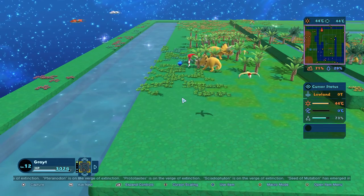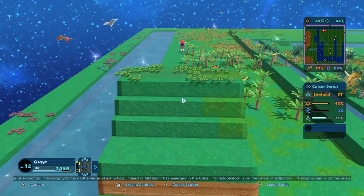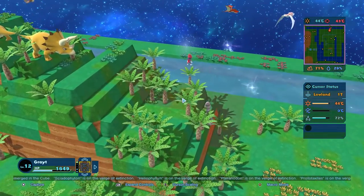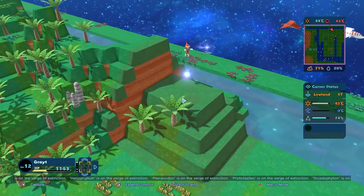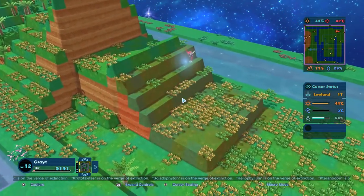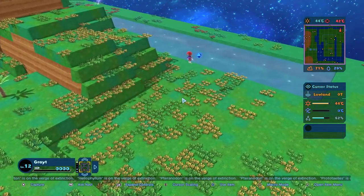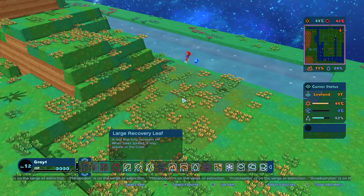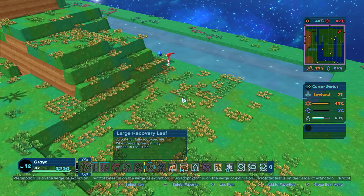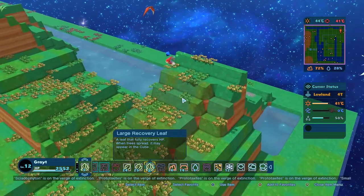Time to start messing with some topography. Let me just kind of start moving some stuff over here, get some hills going on — hills for days. Let's really jack this place up. Now we're getting some stuff. 44 degrees, 42 degrees — we need a lot more variation in land, that was one of the issues. We haven't used these recovery thingies — let me go ahead and use one. That'll give us our full hit points back.